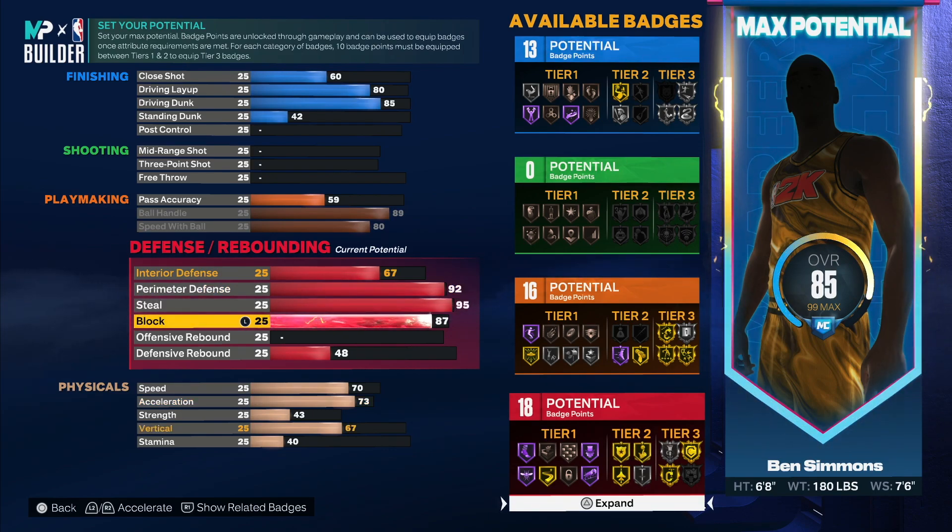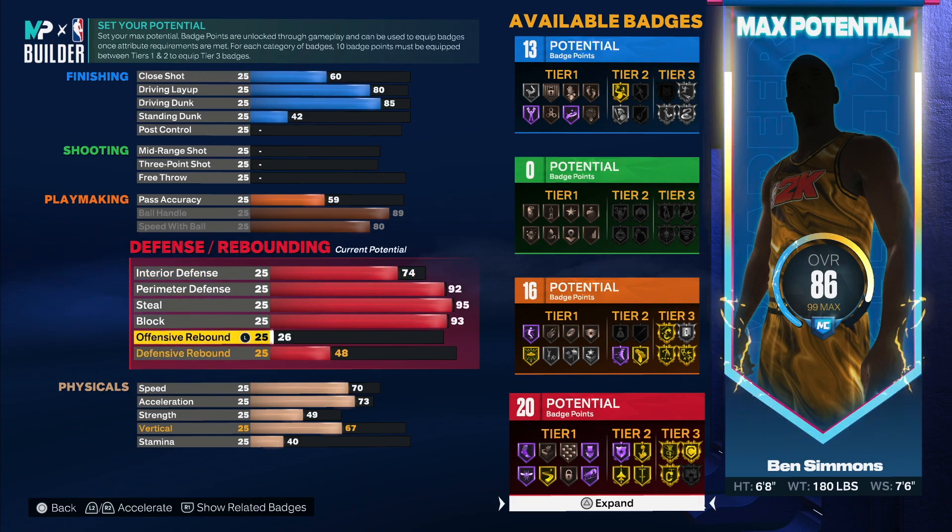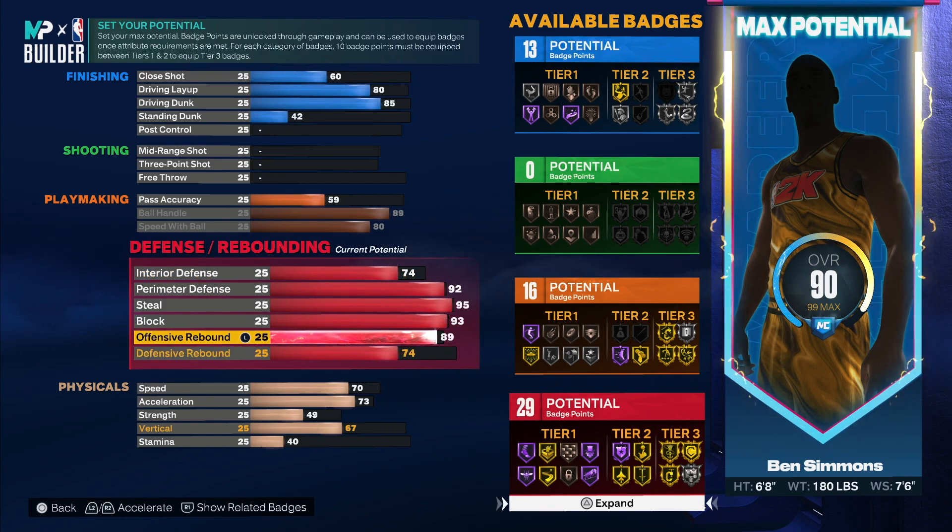You do 92 steal, 95 to get the gold glove. If you made him six-nine you wouldn't get certain stuff, so that's why I made him six-eight — to get that extra badge point. Go pogo stick and then you get gold anchor right here.